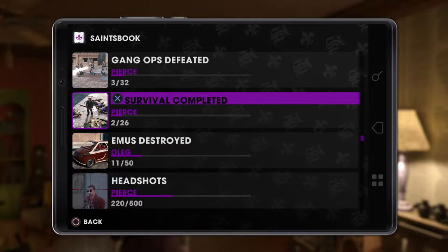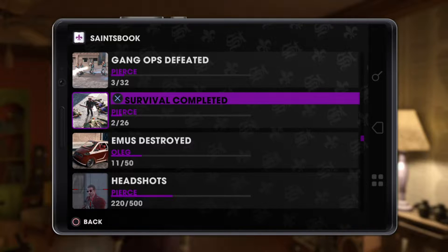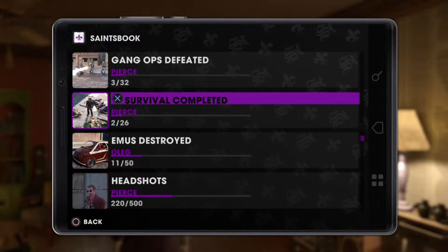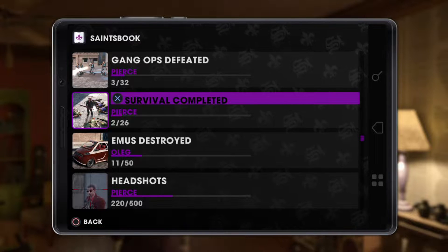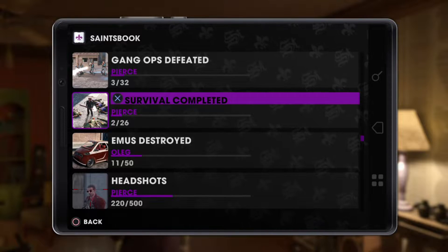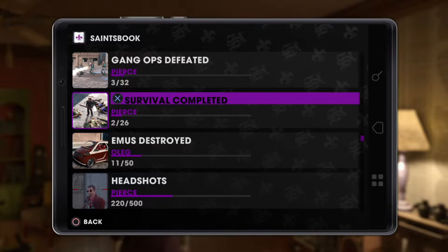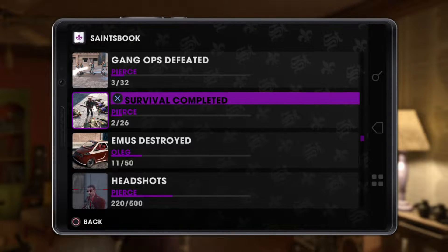What is up guys, Matt from Skullbusters. Today we're on Saints Row the Third Remastered and this is going to be the survival completed challenge. What you have to do is answer the phone — when you answer the phone, this will activate the survival mode challenge. I've done two out of 26 so far. These are pretty hard or easy depending on your weapon upgrades; if you've got your weapons upgraded it'll be a bit easier, but make sure you answer the phone to activate the survival mode.